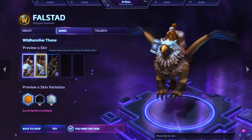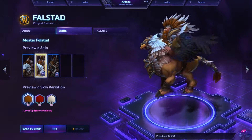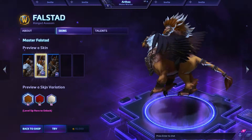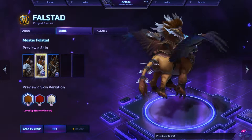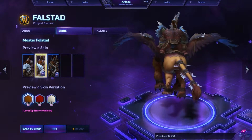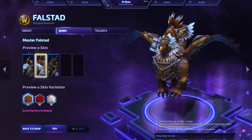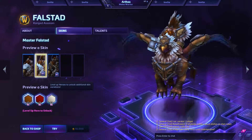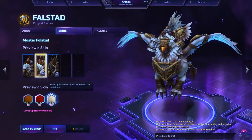Falstad just goes rocking with his Master skin. Not only does his griffon get a different kind of armor, but he himself just looks too good with that mohawk. The quality of it really makes you want to level up the character just to get these skins. And again, the color variation changes both the griffon and Falstad himself.